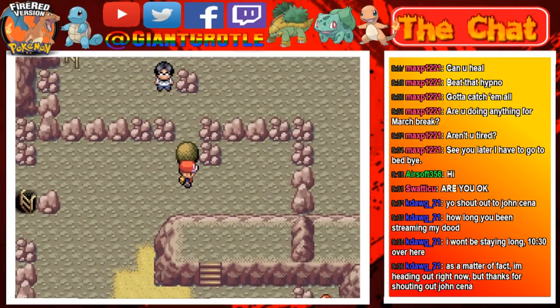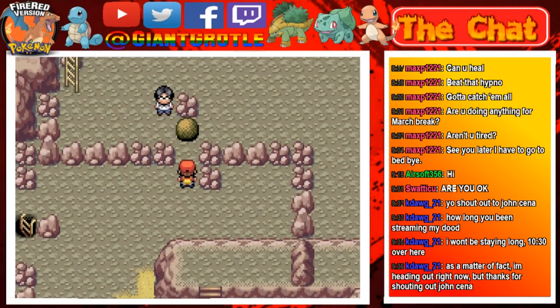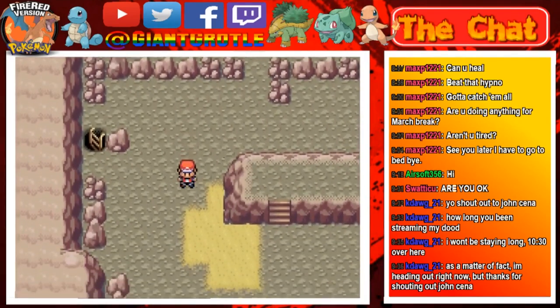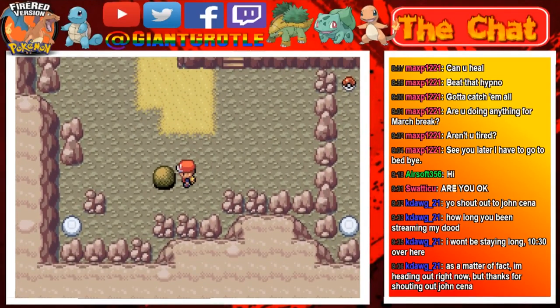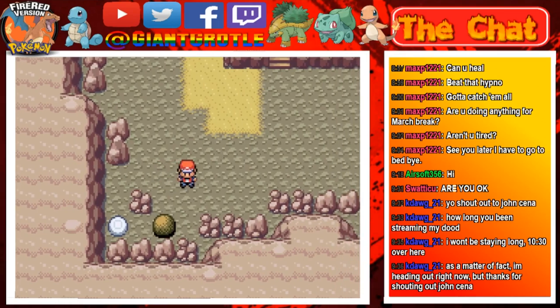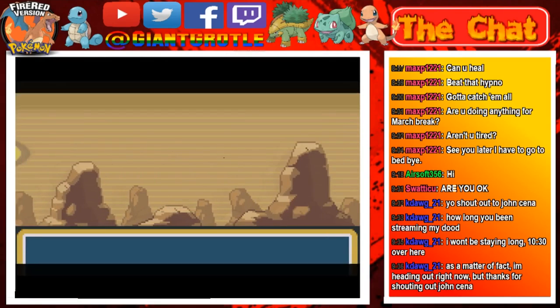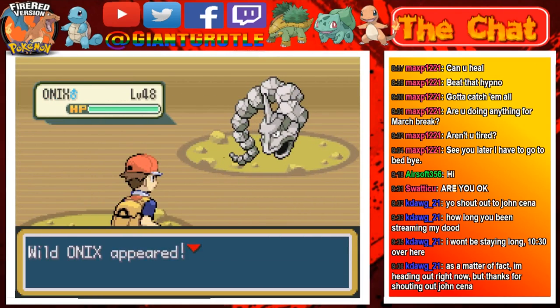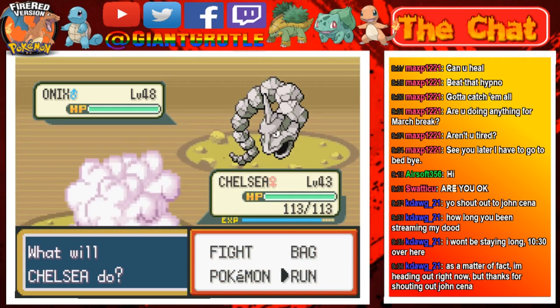If you push this boulder up here, you have to activate it again because we're in a new room — you can only push it so far before it blocks. I think I know how to do this one. I keep forgetting to move it onto the pressure plate. There's an Onix — I'm just gonna run from it using the Smoke Ball.